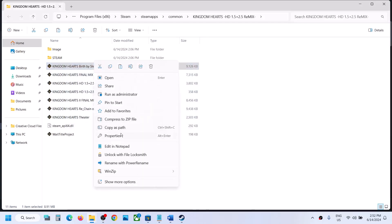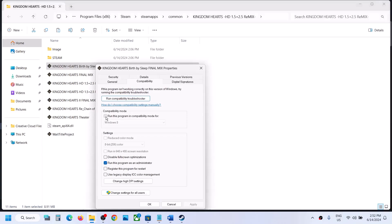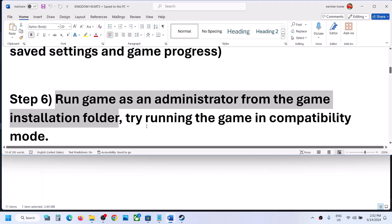If that does not work, go to Properties and this time put a check on compatibility mode. Select Windows 8, then hit Apply, click OK, and launch the game. If that does not work, try Windows 7, then hit Apply, click OK, and launch the game. You can do the same with all EXE files.